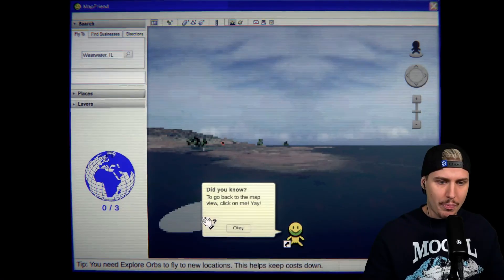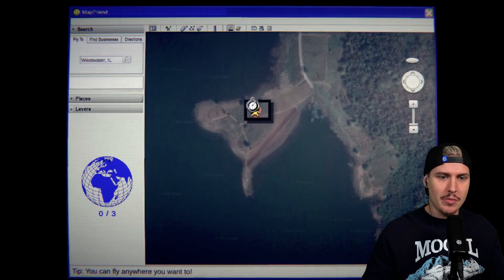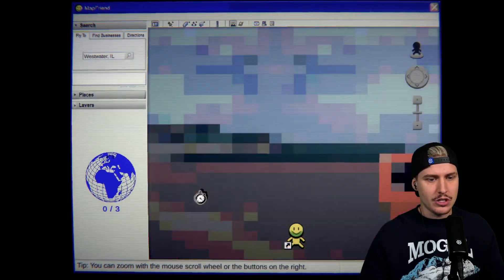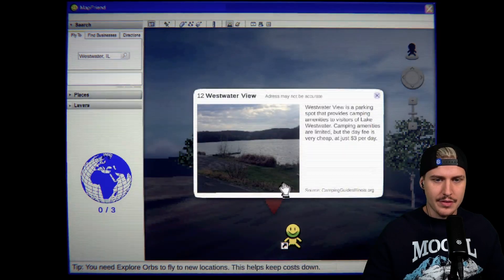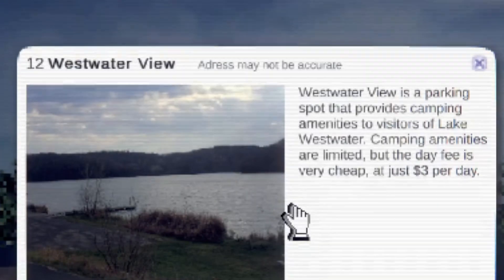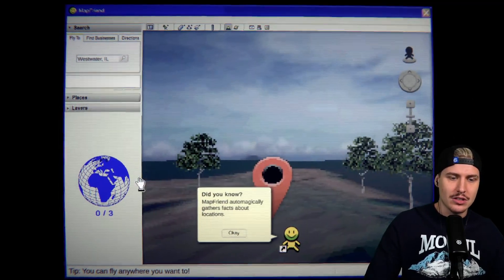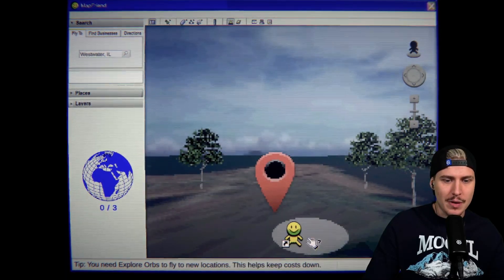Did you know? Click on a location to go there. Spawning is fun with Map Friend. 'To go back to the map view, click on me.' This location is actually marked on my map, so why not take a closer look? West Water - that is actually a very beautiful place. There are some trees around here. 'West Water Views is a parking spot that provides camping amenities to visitors of Lake West Water. Camping amenities are limited, but the day fee is very cheap at just three dollars per day.' Did you know Map Friend automatically gathers facts about locations?